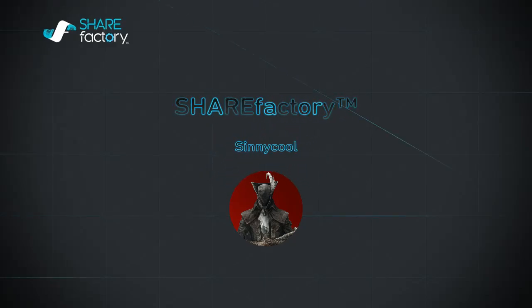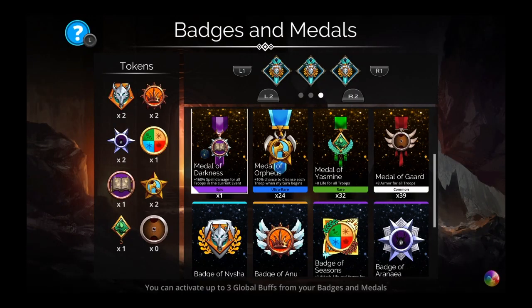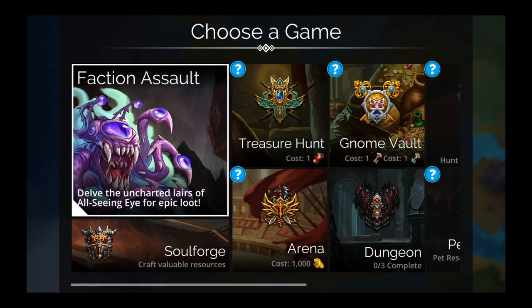Hey, what's up everyone? I'm Cinecool, and this is Gems of War. Today I have four teams for you. I'm going to do this live today because I'm so late — it's like 10:30. Sorry to those of you who like the eight-minute videos with just a couple teams. The four things we're covering are Faction Assault, Guild Wars, and two teams for the World Event. Let's get started with the Faction Assault.